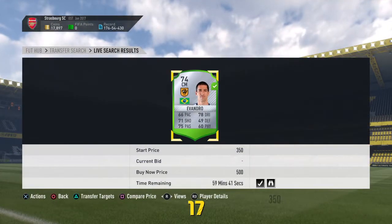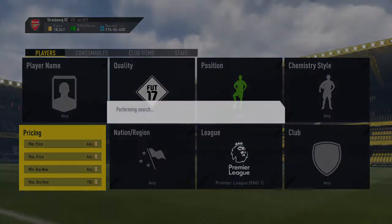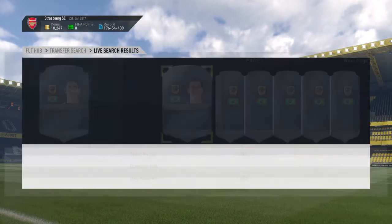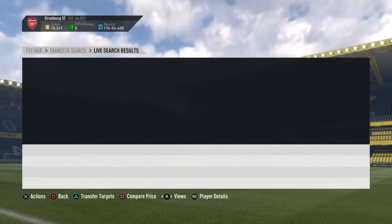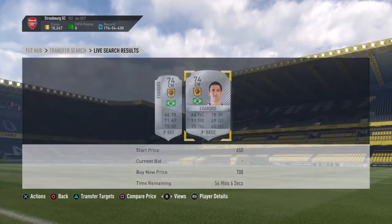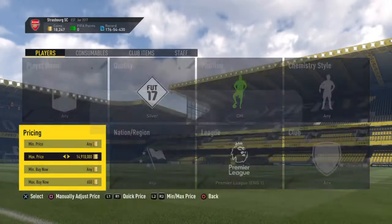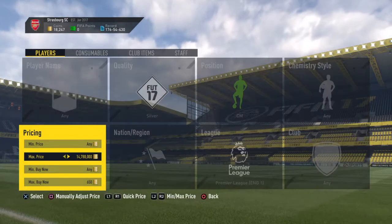You basically got to snipe the centipede for under 700 coins — yeah, under 700. See if you can get yourself some deals. Basically keep doing this until we get a good deal: centipede down to 650, and then we just start sniping. You've got to snipe him at 650 and you have a chance of getting these players.